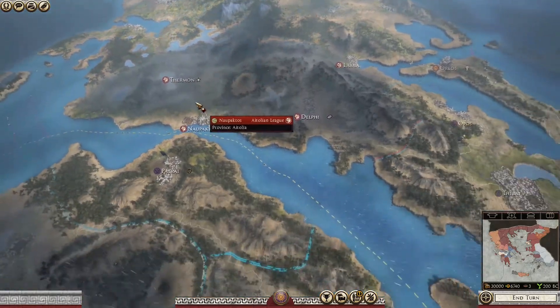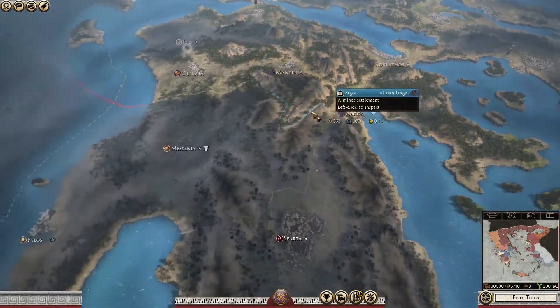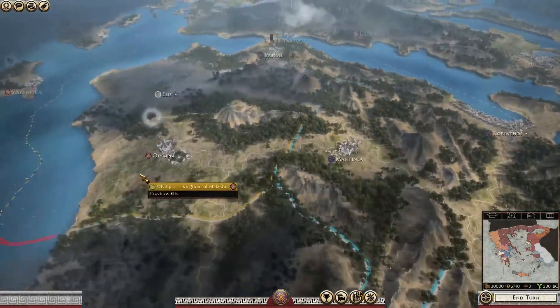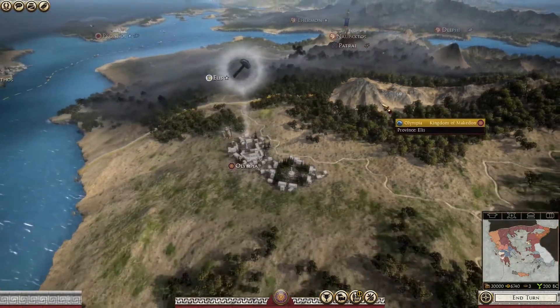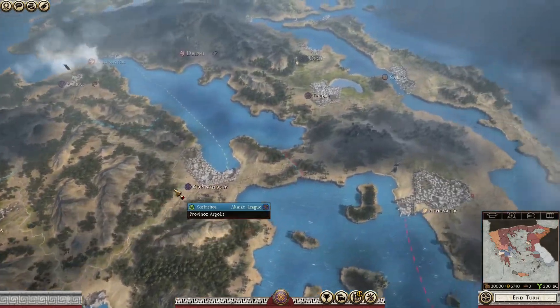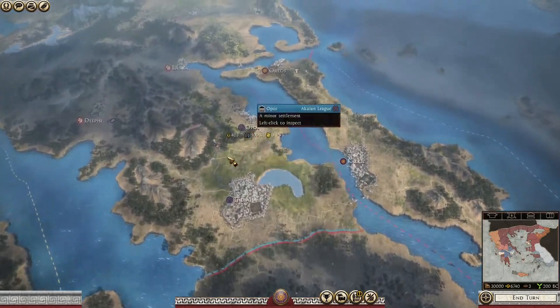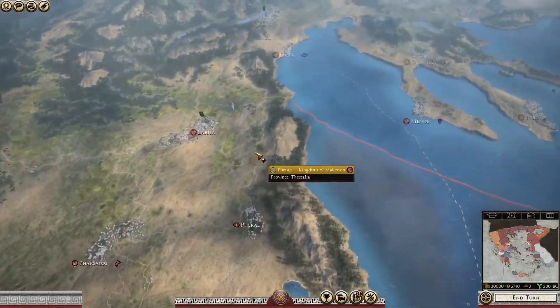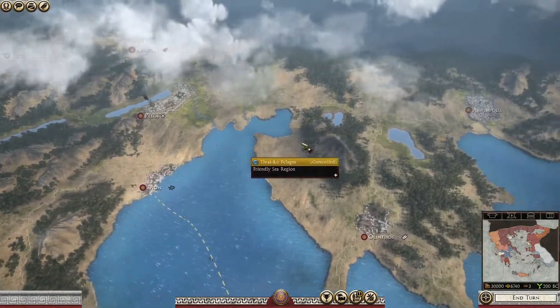You've got Sparta down here and Olympia as well — there's Mount Olympia up there too. I forget how nice the Rome 2 map looks. It's still quite nice compared to Attila, which is probably a lot nicer looking, but this is still pretty good.